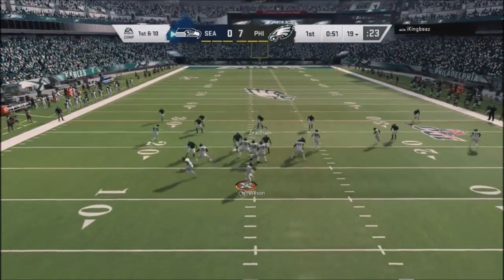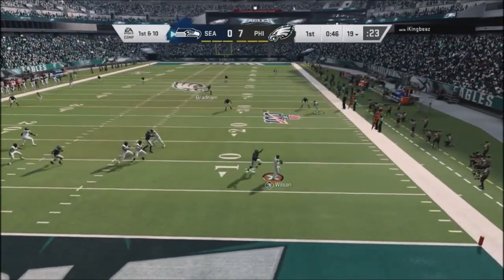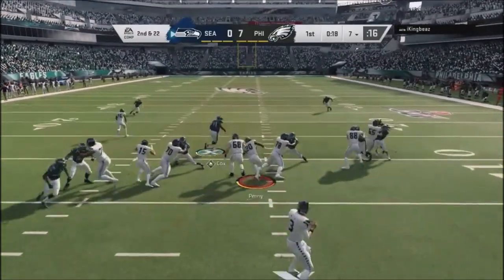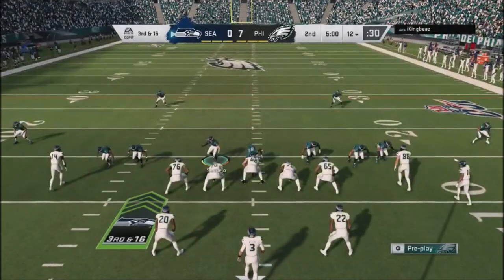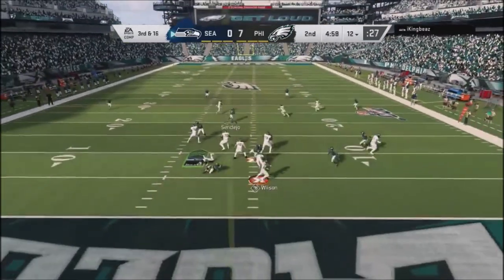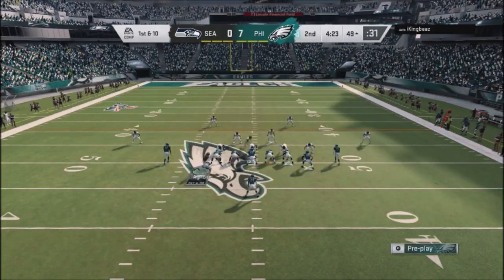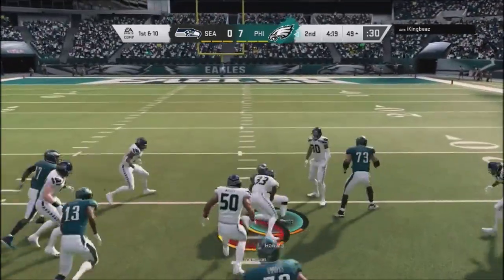I go back into the 4-3, do massive coverage, and get a nice coverage sack against him — gets him into a second and two situation. He runs the ball against me. I think it was in the big dime 1-4-6. Going back into the big dime I send the dogs after him — heavy cover two blitz — pressure comes in, he's running around with his head cut off, should have thrown it away, and I sack him down on the one. He kicks it back to me.